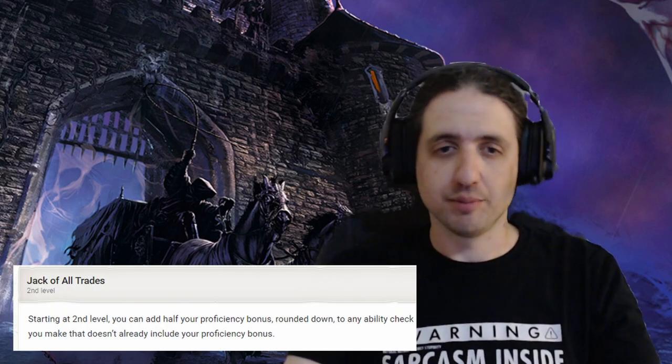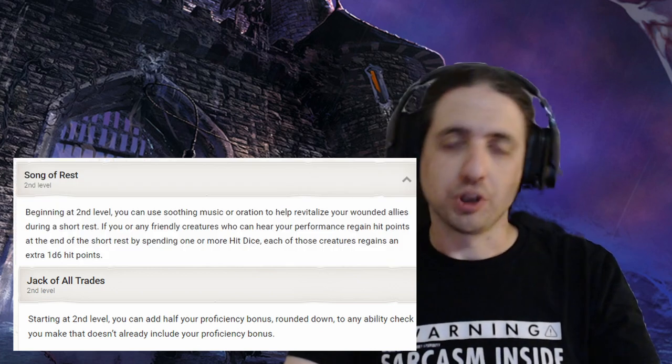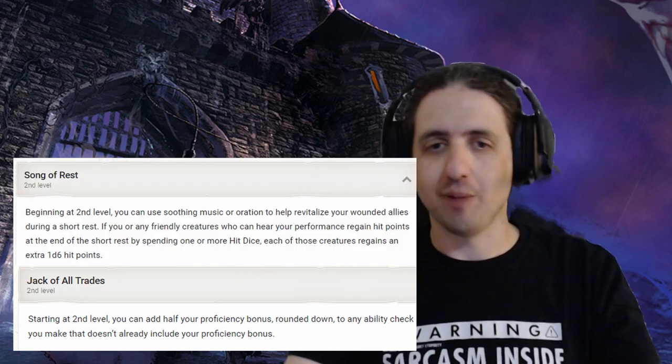Now that we got our first ASI, we go back to Bard all the way. At 2nd level, we get Jack of All Trades, buffing up skills and the Initiative check, Song of Rest so you can heal better after combat, and another 1st level spell. I like to take Charm Person as a low-level social spell when you don't want to bring out the heavier guns. With Bard 3, we've hit the College level, and we go to the College of Swords. It gives you some frontline proficiencies, but the Hexblade already gave us better.